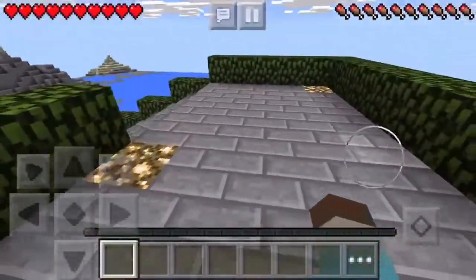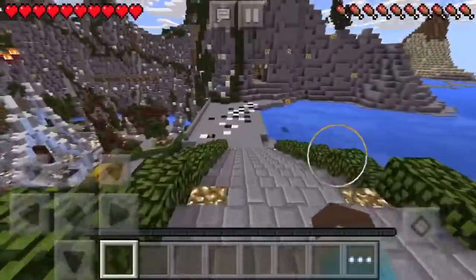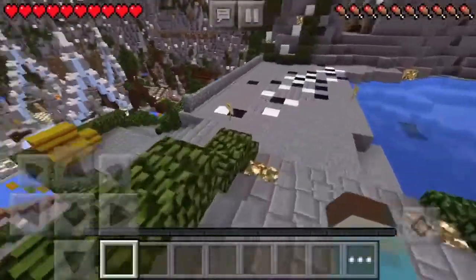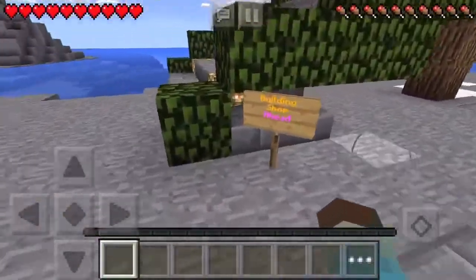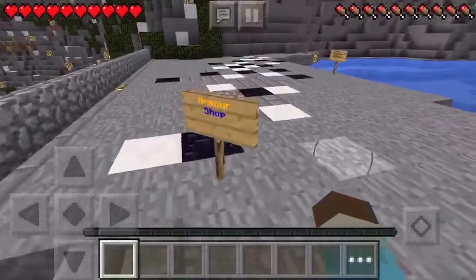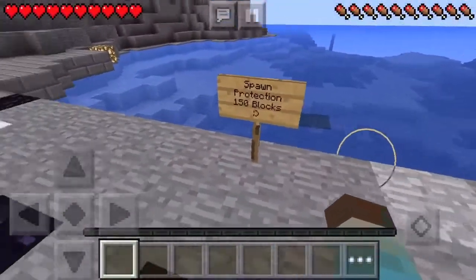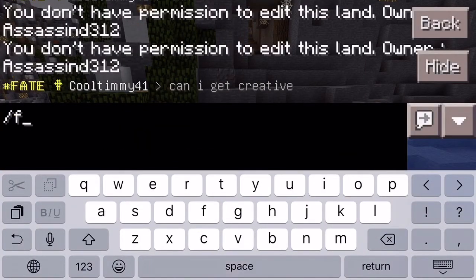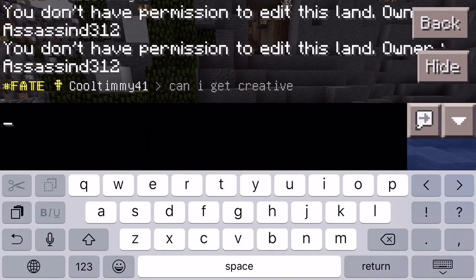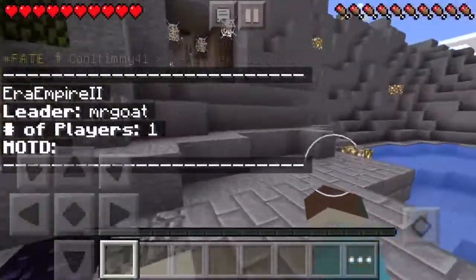There is spawn protection for 150 blocks, so you won't take damage until after 150 blocks out. There's also an armor shop right here in the spawn area.